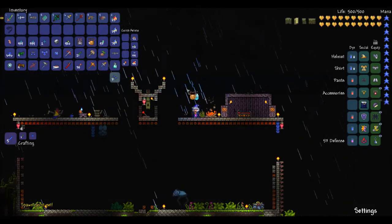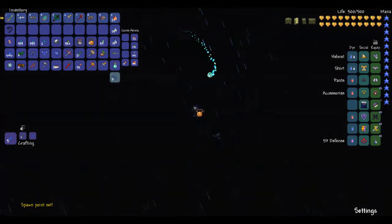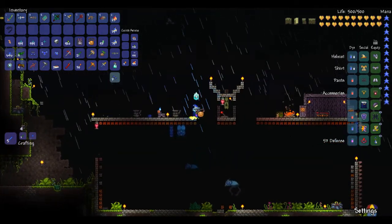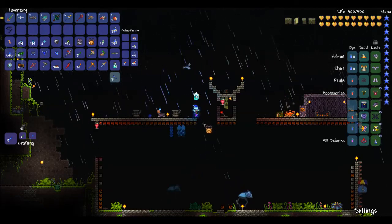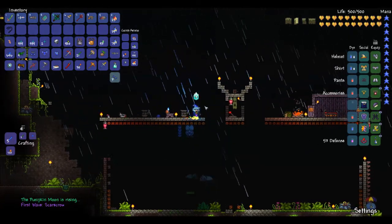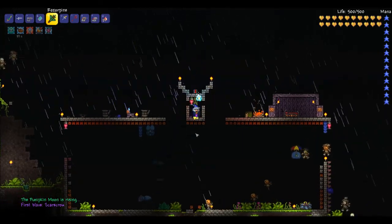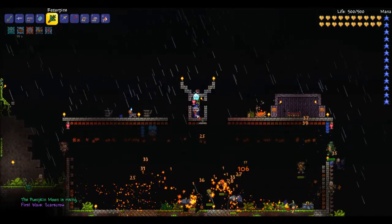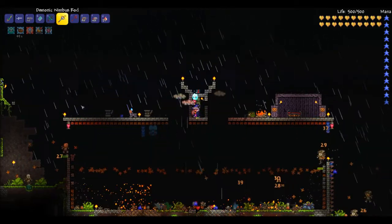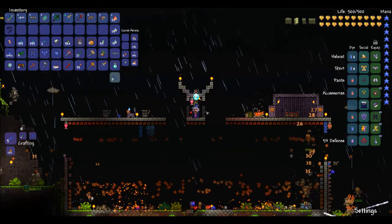Pumpkin moon! It's nighttime - let's do this. I'm ready for this thing. What do I need from the pumpkin moon still? I need the raven staff - or do I? I think I got the raven staff. Bat scepter - I think that's from the solar eclipse though. Trust me, you guys don't want this now because it's really going to hurt, especially with this new set.